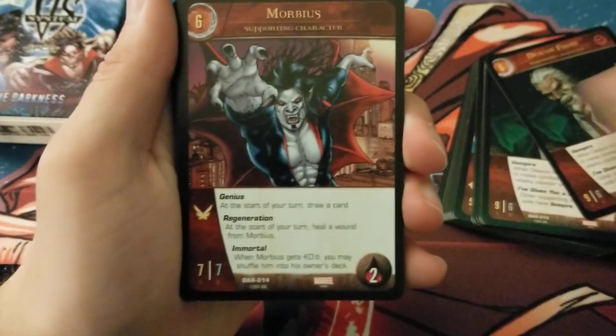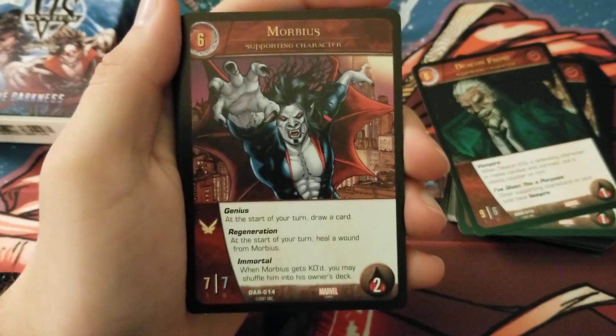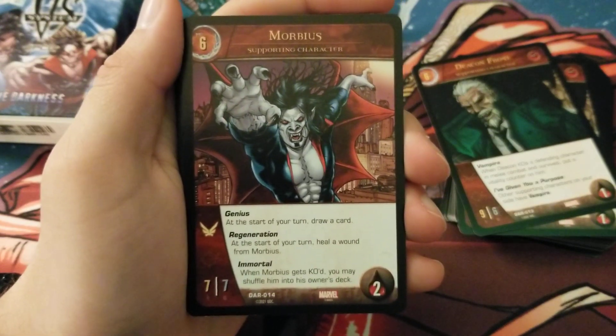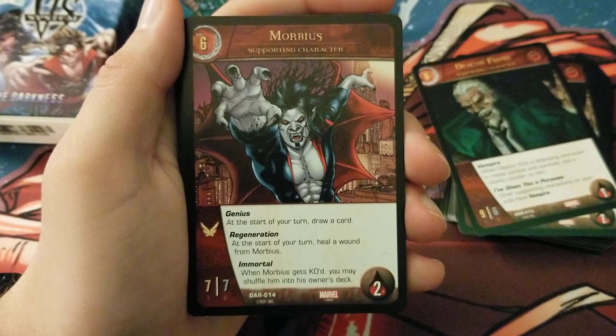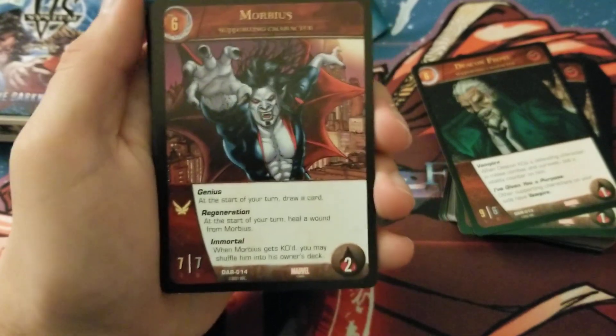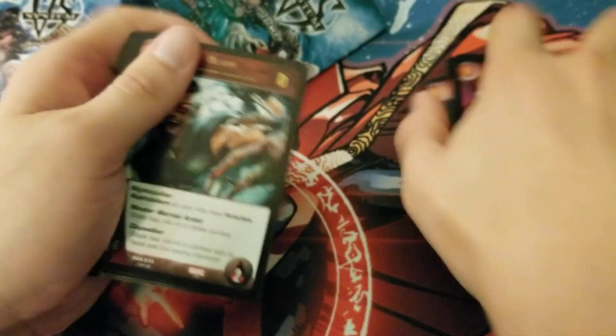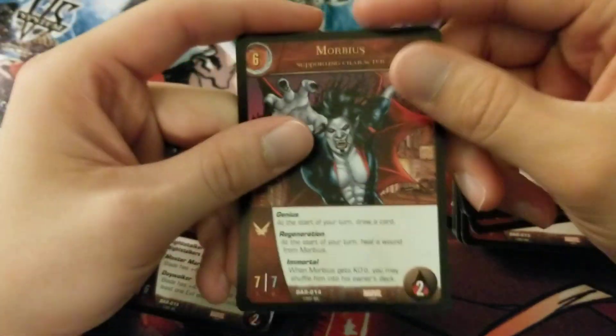We have unaffiliated Morbius supporting character — 6-cost, 7/7 flight, 2 health. He has Genius: draw a card at the start of your turn. He has Regeneration: heal a wound at the start of your turn. He has Immortal: when Morbius gets KO'd you may shuffle him into his owner's deck. Super cool card. He's not Thing or Redshift, but he's got a bunch of good keywords stacked on him.